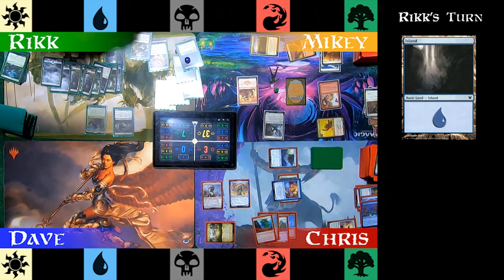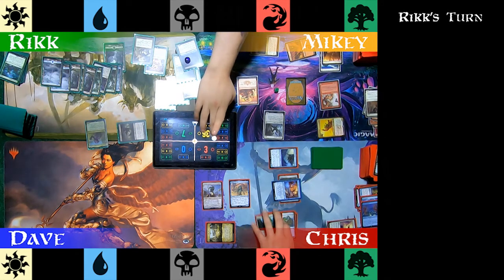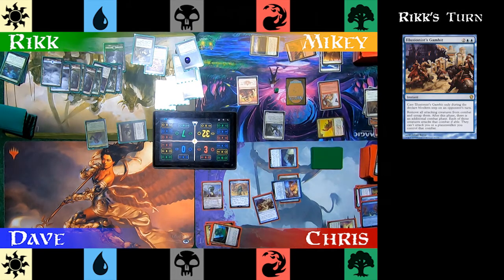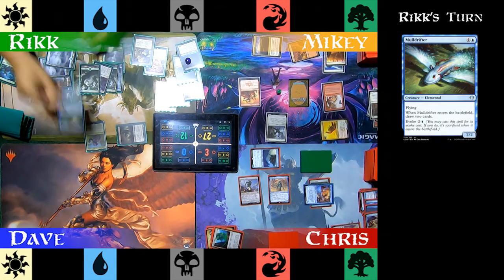Rick drops an Island for turn. Moving directly to combat, Rick swings Rayami at Chris and Butcher of Malakir at Mikey. Chris has a trick though — he plays Illusionist's Gambit. Illusionist's Gambit stops that combat phase and starts another one, but Chris can't be a target in this one. A single tear running down his cheek, Rick throws 10 damage at Mikey. Then he plays a Mulldrifter and draws two cards.